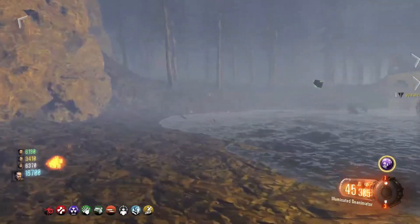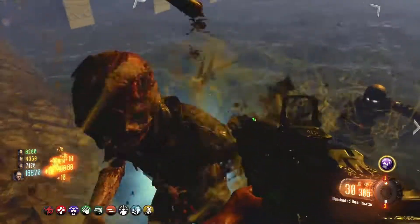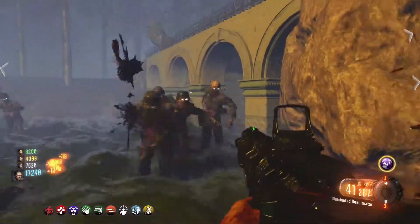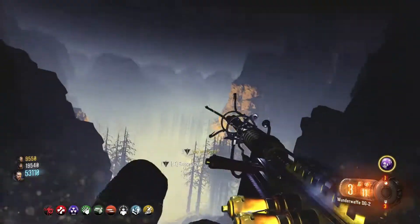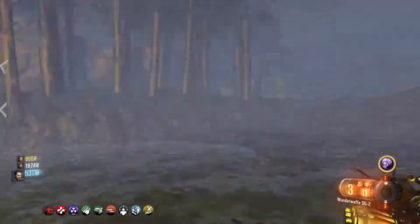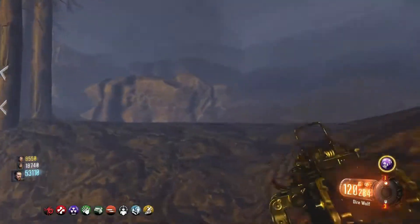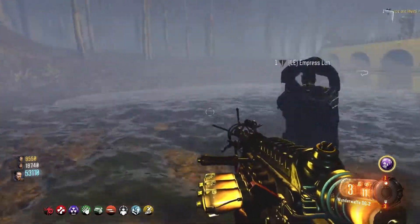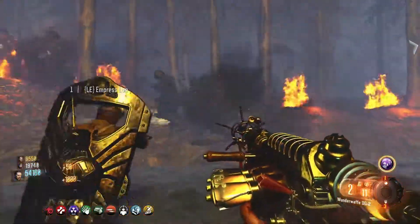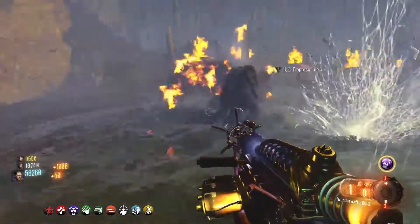We came down here one by one. It does seem like everyone needs to be here for the boss fight to start, so we ended up leaving and coming back — though one of our players did end up in a glitch spot up at the top. Once you all come down here you'll hear an audio cue, and then the boss fight starts. The first stage just spawns a ton of Brutuses — the wonder waft does one-shot them, but it doesn't chain between Brutuses.